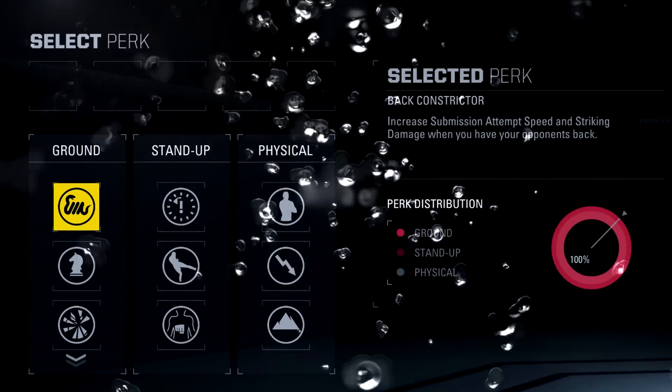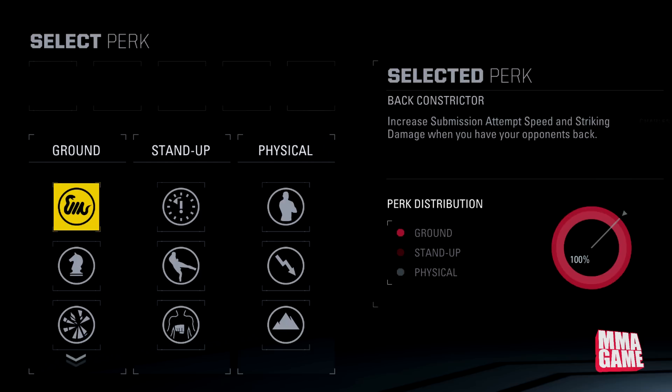What's up guys, MMA Game here bringing you another video. We're going to be going over every single perk in EA Sports UFC 2. If you guys enjoy this video and want to see more, make sure to like. The perks assist you in Ultimate Team, so this is going to be very useful to build your fighter up and give you the advantage either in the ground, stand up, or physical aspects.